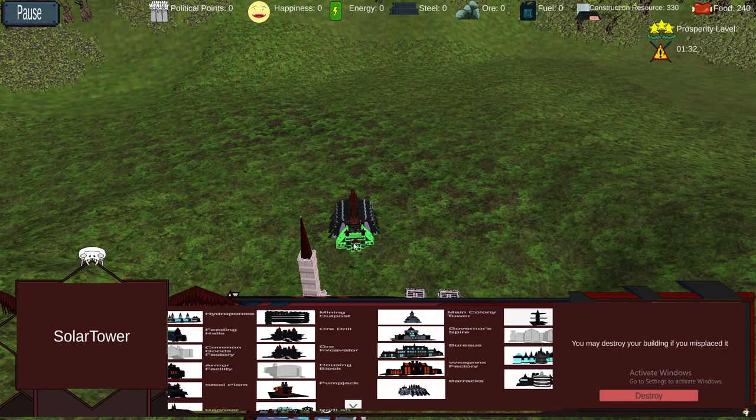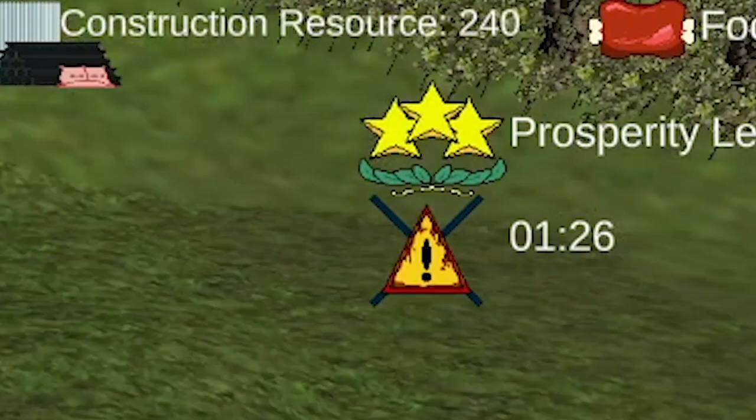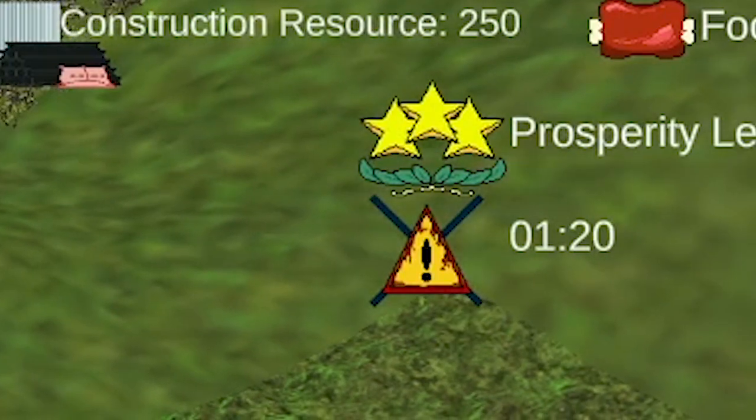Resources are important and produced by different buildings. On to another pressing matter is that timer — it is important to keep in mind, as it indicates the grace period of a player and how much time they have until danger presents itself.